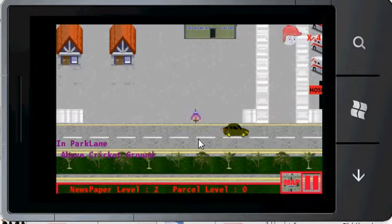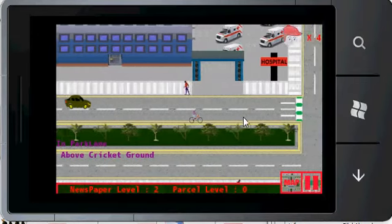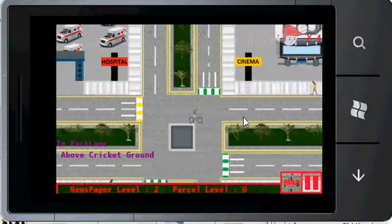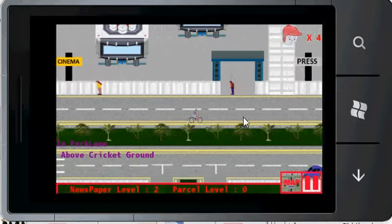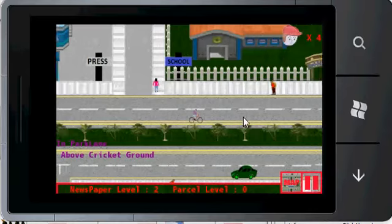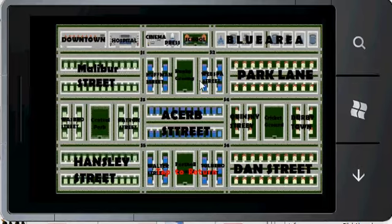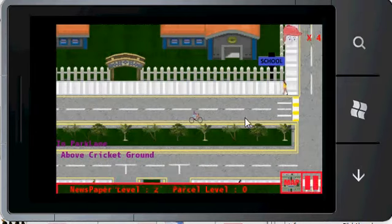Collision will result in a loss of life, and the character will return to the initial position. If all five lives are lost, the game will restart. Use the map to find your location on the screen, as well as where you have to drive the passer.